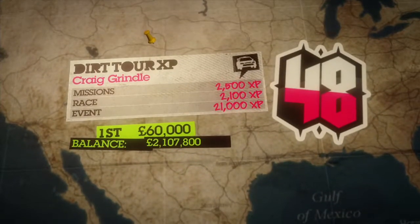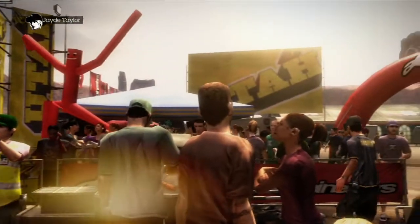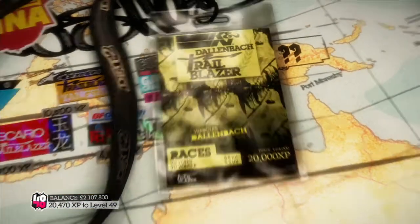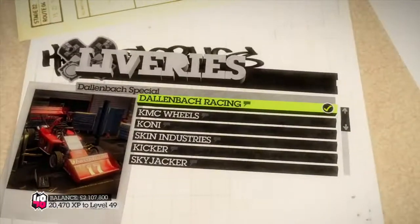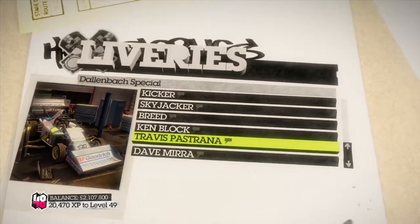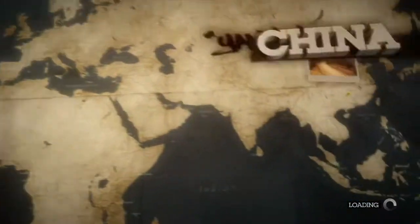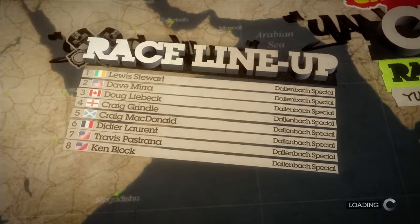We are up to Level 48, nearly at 49 and 50, and I'm hoping there is a limited edition car at level 50. Hey Craig, that's what I call a win! Right, we are now moving on to China to do the Dahlenbach Trailblazer event, which only allows us to use the Dahlenbach open wheel car. This thing — this beast of a car. Which design do I want? I want Travis Pastrana's — I don't care if I'm copying him all the time, his design is just amazing. Let's go China!